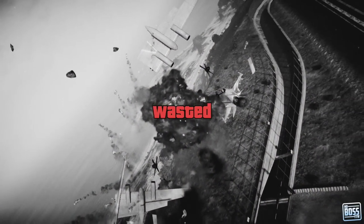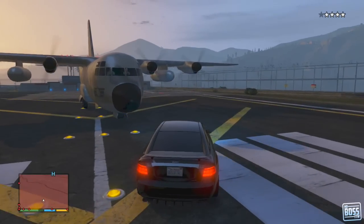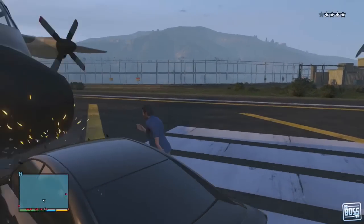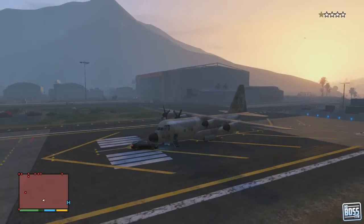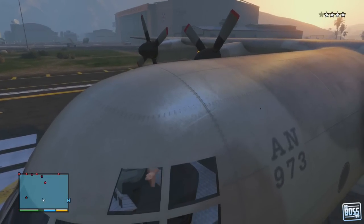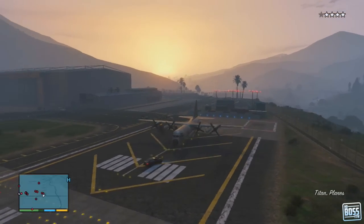Across all three attempts you can see I get progressively better at trying to obtain one of these. I've had difficulty getting out of the Zancudo no-fly zone, so if you guys have any tips or better ways to lose the fighter jets or drop some of the stars, definitely leave a comment down below.